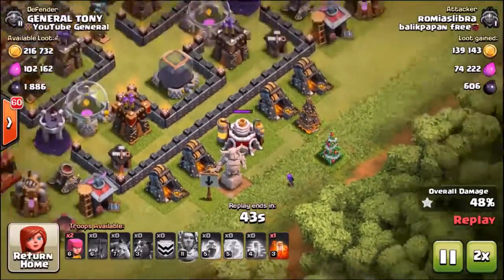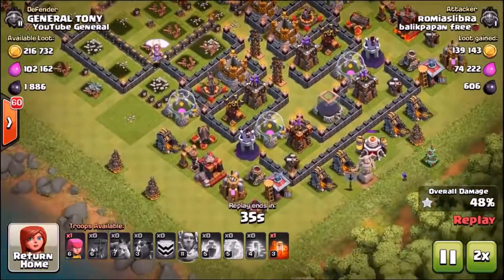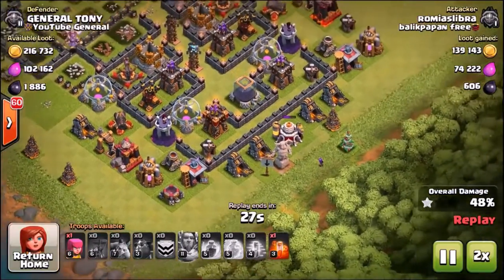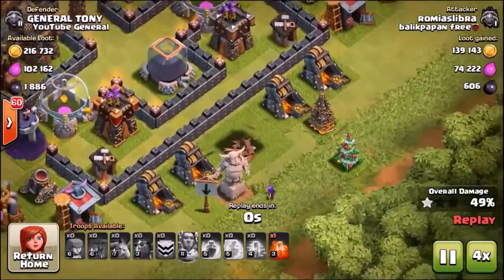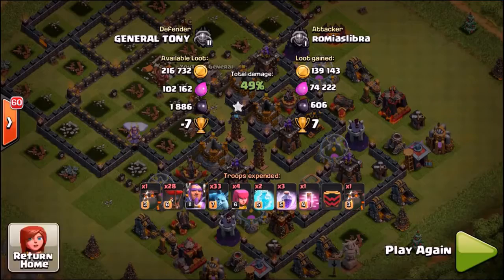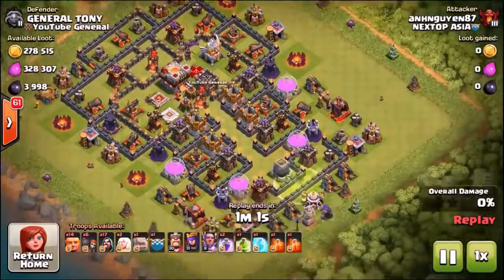Can he do it? He drops the first archer onto the research center — that is the only building in the base he can grab without being taken out by a defense. Every other structure is defended by the X-bows, wizard towers, and archer towers. It is game over — 49%, one star. We did lose, but we kind of won at the same time — great replay and he only got a one star.